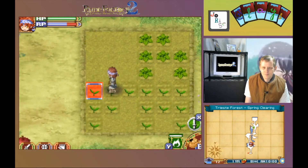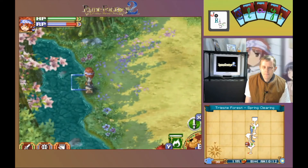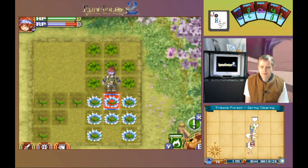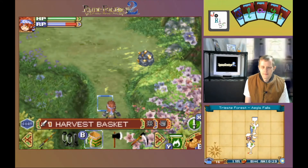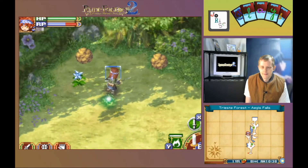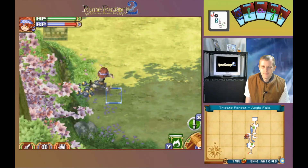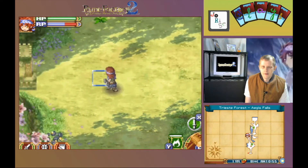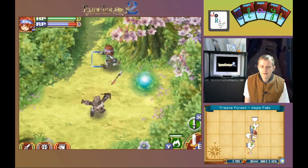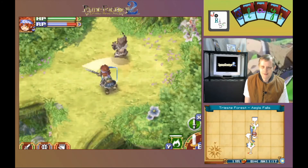Time to get watering here in Trieste Forest. Load up on water, continue the process. We're done here. Take out this guy and the generator. Pull out the hammer and take out these two — there we go, got a skill up out of that. More energy. Take out this guy and the generator — got a skill up again. Awesome.